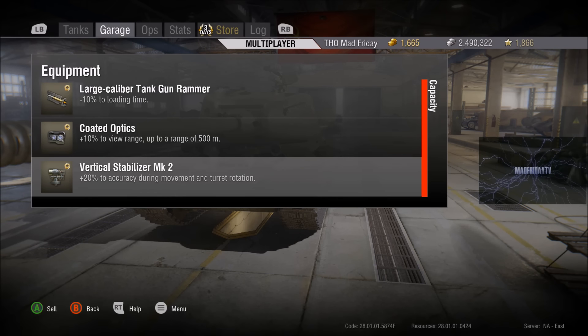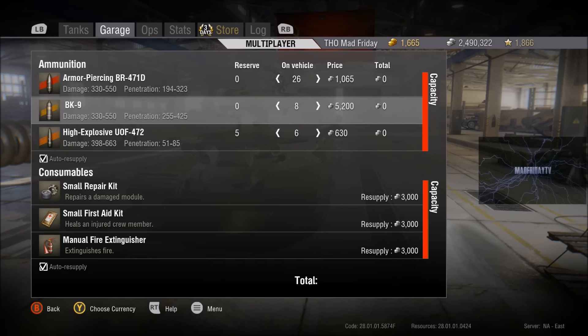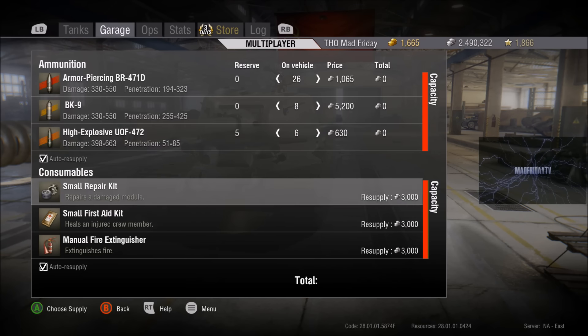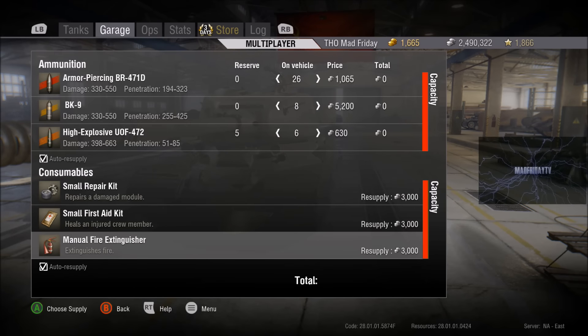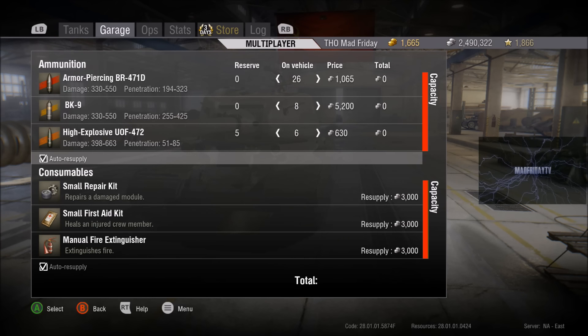This gun performs very well with standard rounds, so I carry a lot of them. I carry eight premiums — you don't use them often but they're there to deal with things like Mauses and Jagdpanzers. I carry six HE rounds — you'll come across the Waffenträger quite a lot, and I carry enough HE to take one down in about four shots depending on the rolls. For consumables, I run standard ones and I'm saving premium consumables for if clan wars ever appears.